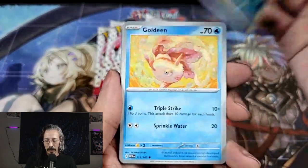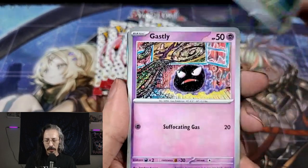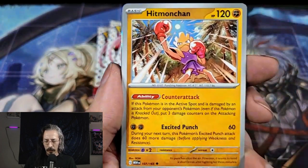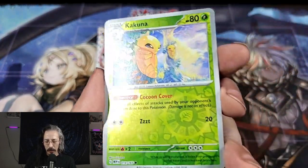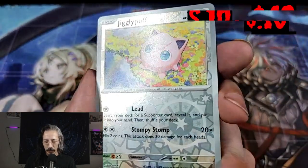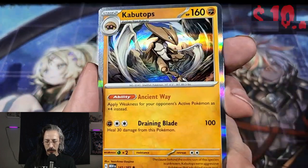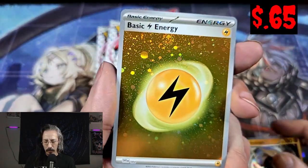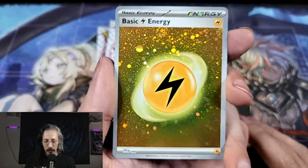Alright, we got Zubat, Goldeen, Knitter, and Girl. Ghastly, Dugong, Hitmonchan, Zapdos king — we have Reverse Holo Marowak, another Holo Jigglypuff, Holo Kabutops.